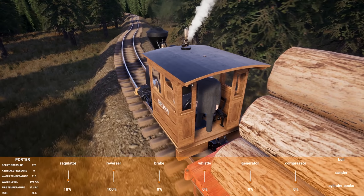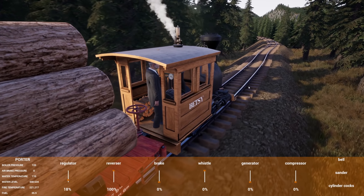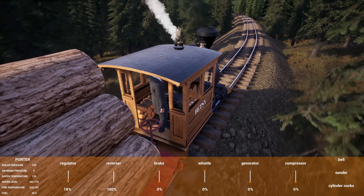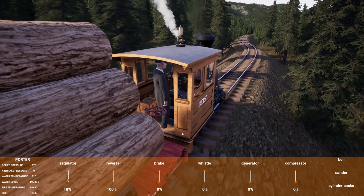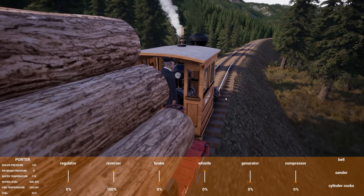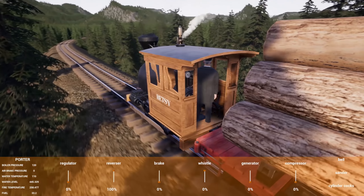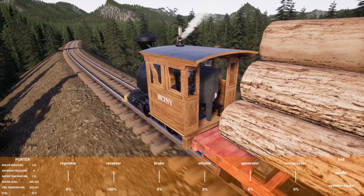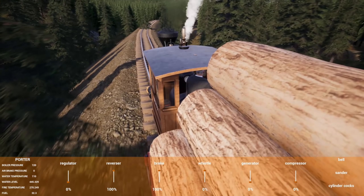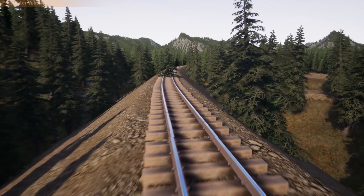Oh my gosh, this track's not even remotely straight — that's what I get because when you place your track initially, if you don't clear the trees out first you can't really see where the track's at. This will get fixed up over time. I think we can cut the regulator and coast because I'm pretty sure we're going downhill now. Yeah, we're definitely going downhill — we're cruising quick. Oh shoot, there's a tree in the middle of the thing! That would 100% derail us without a doubt.